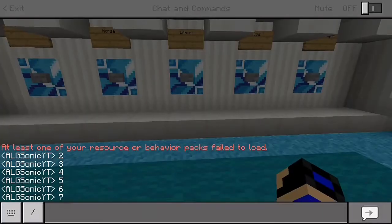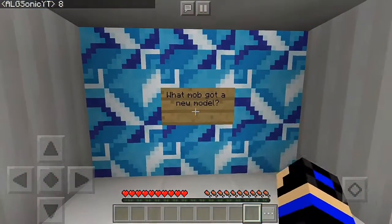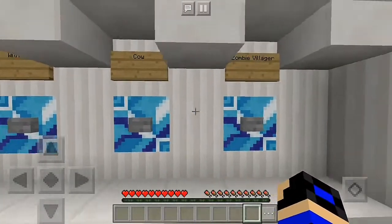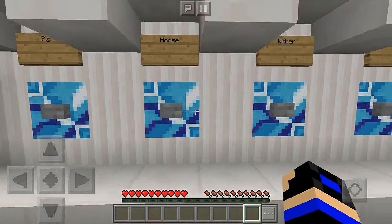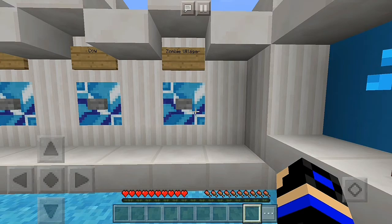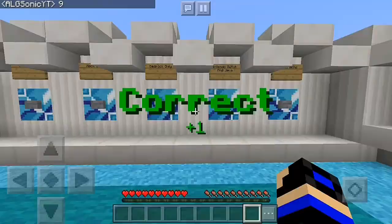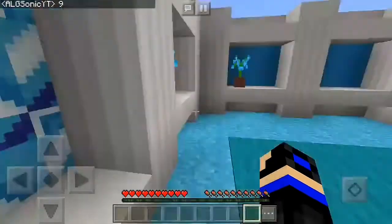Eight points! What mob got a new model? That's a really easy one. They added the new zombie — the drowned one. I'm just gonna go with the horse. Yeah, they changed the textures of the horse too.